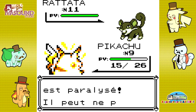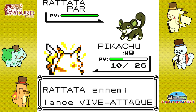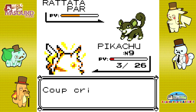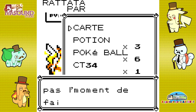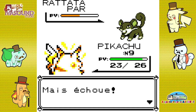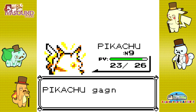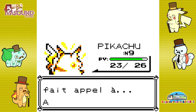Je suis paralysé, mais je fais quand même une attaque. Éclair ! Deux coups critiques, il est affilé, c'est pas mal. Je l'ai tué en deux coups — enfin trois en comptant la cage éclair. Hop, Éclair, coup critique.